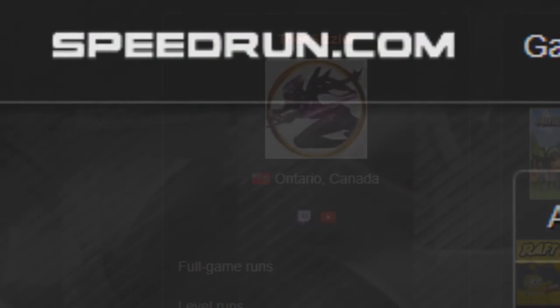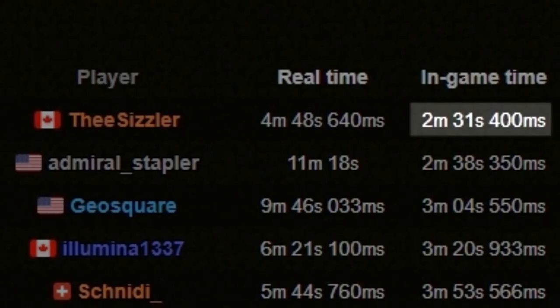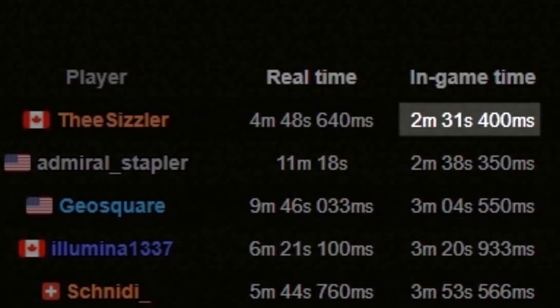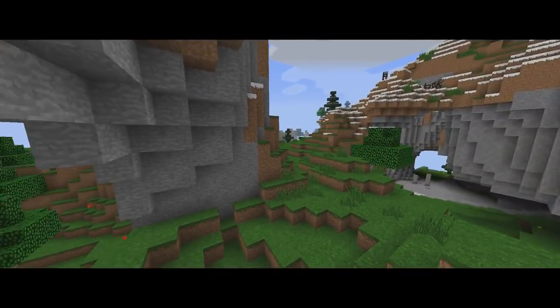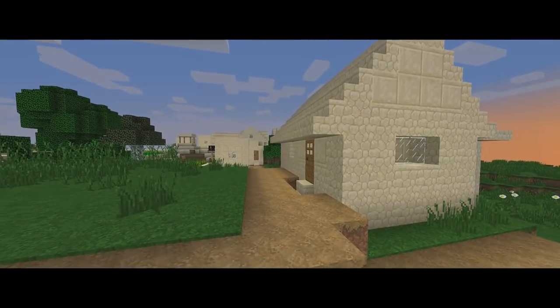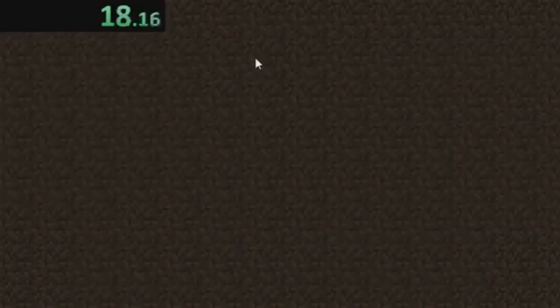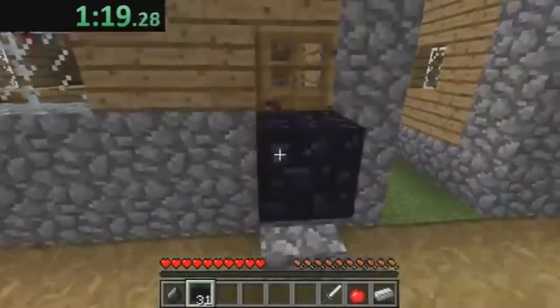Recently, speedrun.com user TheSizzler beat Minecraft with an in-game time of approximately 2 minutes and 31 seconds. In real time, the run lasted approximately 4 minutes and 48 seconds. In his Any% glitched run, Sizzler took advantage of item duplication and a nearby village. Restarting his game on perfect ticks after throwing items on the ground, Sizzler was able to grab enough obsidian to create two nether portals.